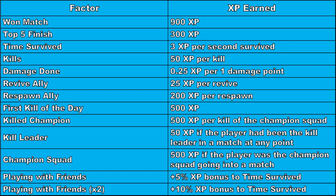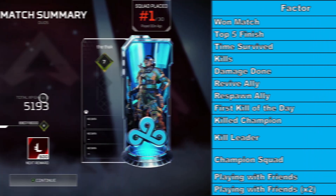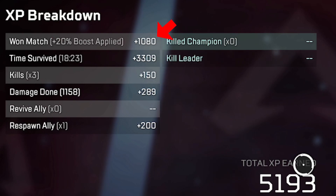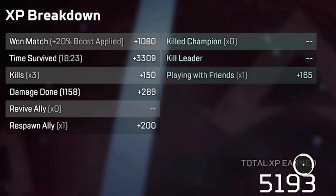A 20-minute game will give you 3,600 XP. Let's look at a breakdown of XP for one of my games to show what earning these points looks like in real terms. Starting in the top left, you see for the win I got 1,080 XP — that's because a win gives 900 XP bonus, but as I was in a party with a battle pass boost, I got an extra 20%. If I had finished in the top 5, I'd have got 300 XP instead of 900. I survived for 18 minutes and 23 seconds. At 3 XP per second survived, that's 3 multiplied by 1,103 seconds, which gives the 3,390 XP I earned.